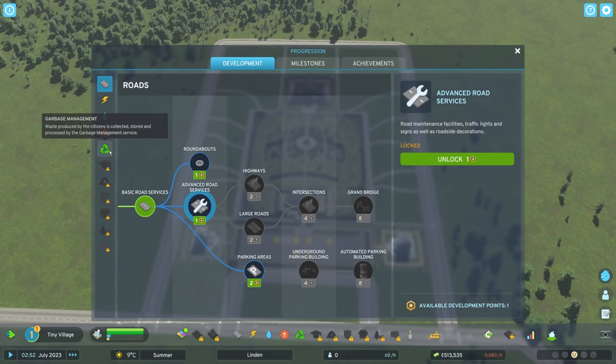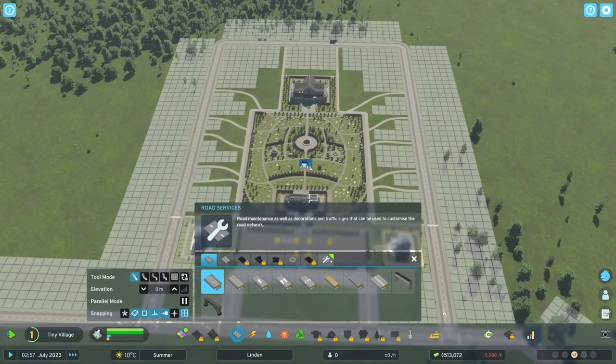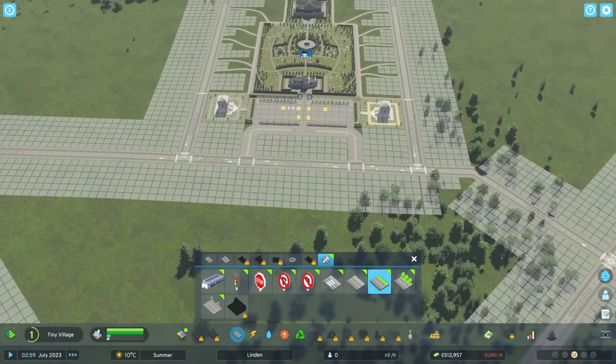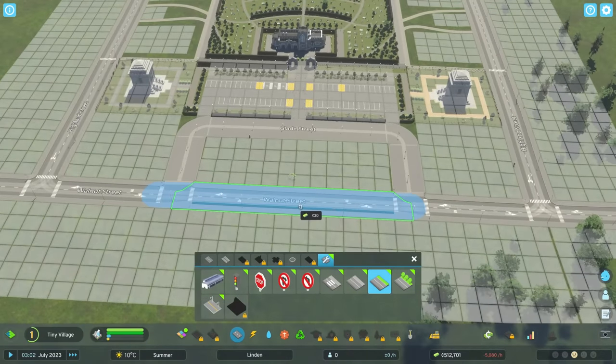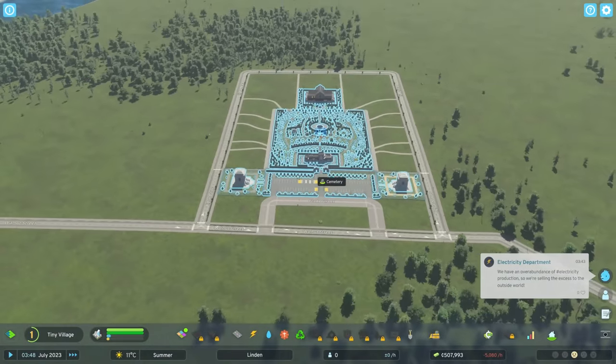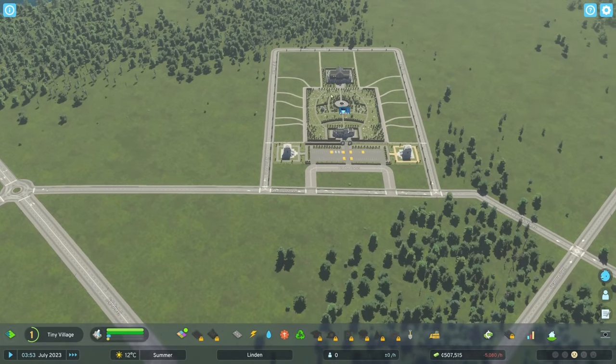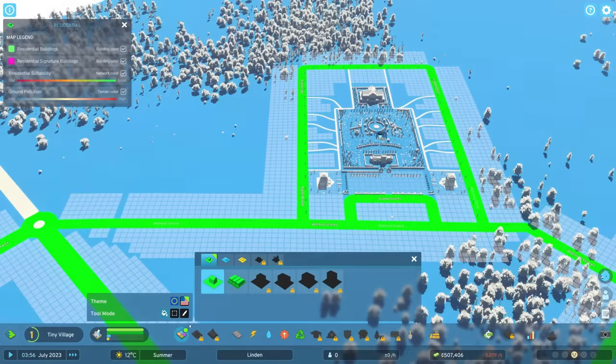At some point we need to push for Transportation at Milestone 4 so we can get trains. But for now I'm going to select Advanced Road Services, which lets me go in and say that I want this road to have grass along it. That's kind of what we're going for — it's going to be fantastic for our cemetery area.